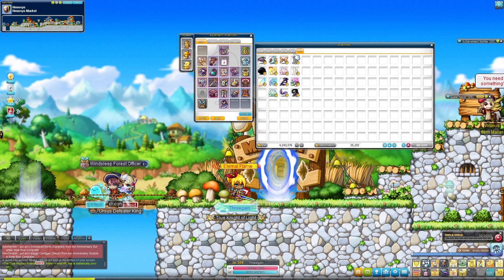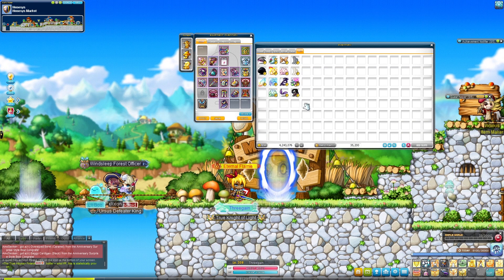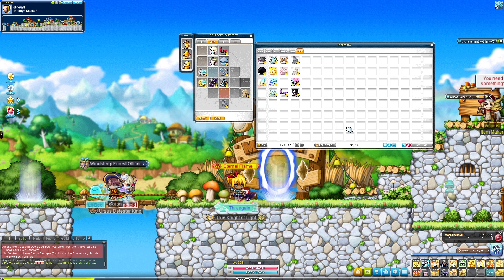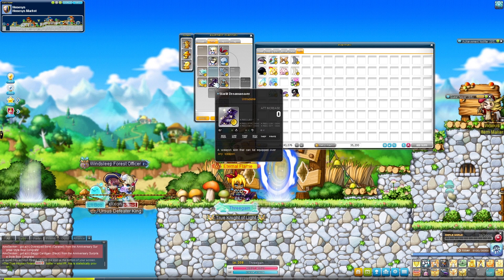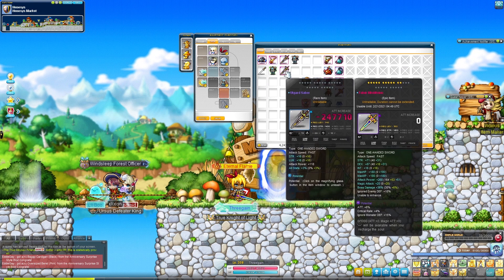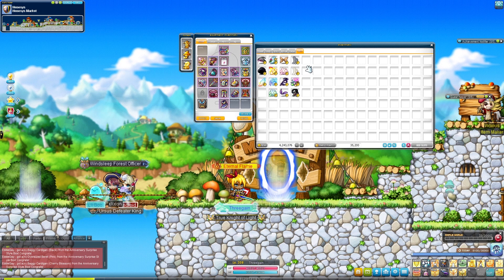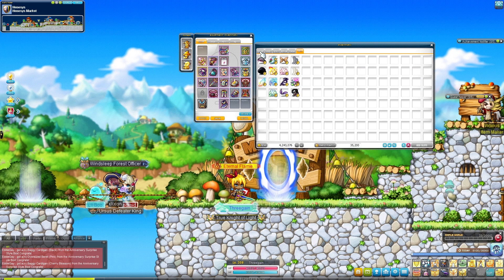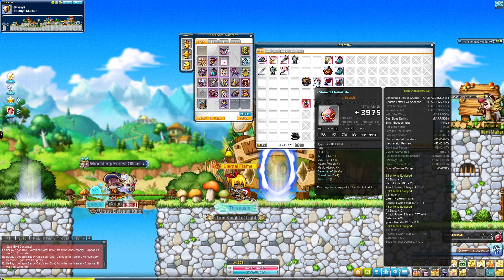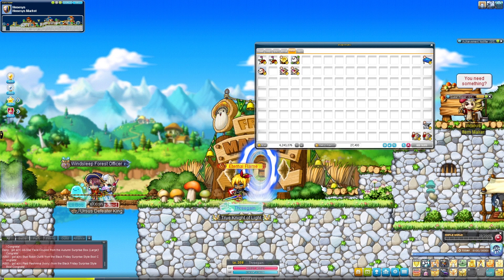Ultimately it's not that bad, but look at all this extra junk I paid for that I'm not going to use - like this Starlit Dream Reaver, which is kind of okay but it doesn't match anything. I'm not generally a fan of hiding weapons on characters; I think weapons are what make characters kind of cool. And of course this Fafnir weapon kind of covers my whole body. Not super happy with this outcome.